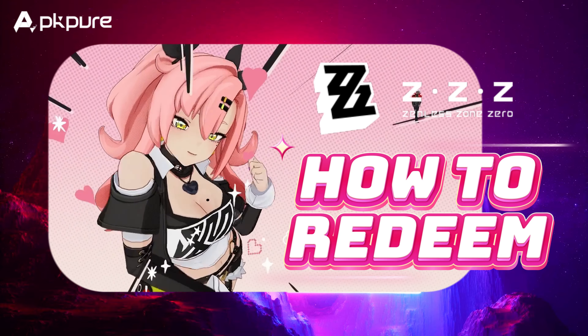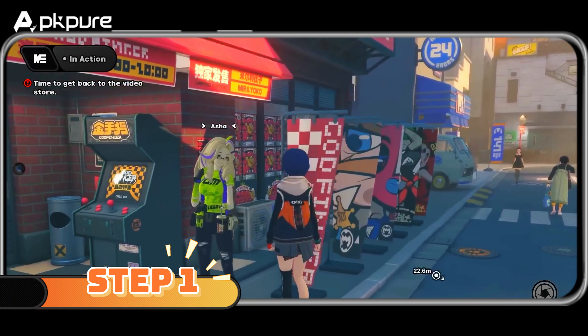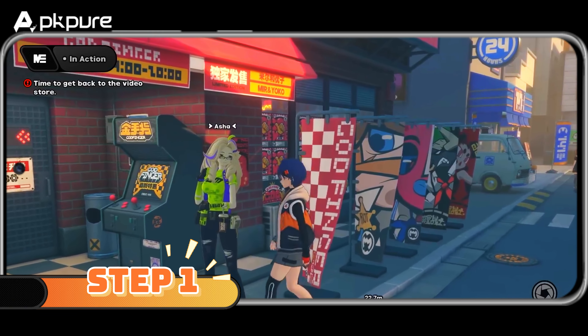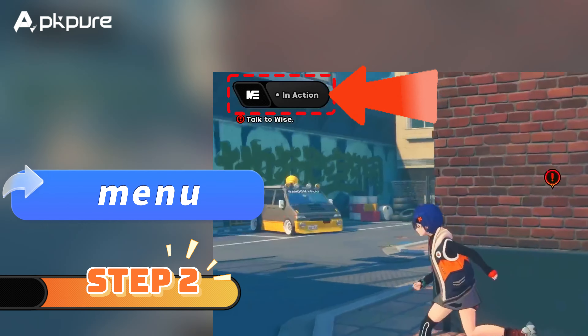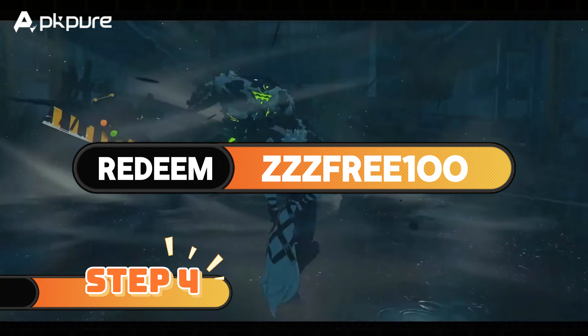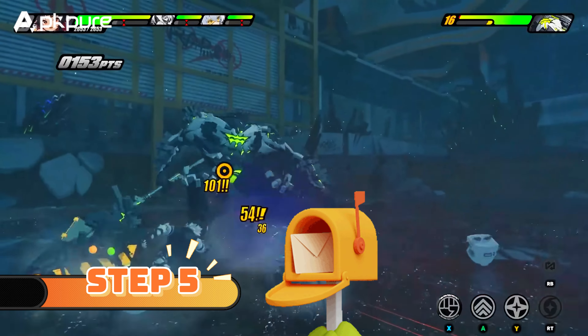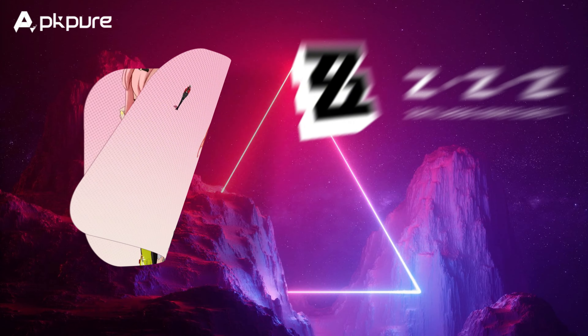How to redeem Zenless Zone Zero Codes. Now, let's walk through the process of redeeming those precious codes step by step. Step 1: Launch the game and complete the Business X Strangeness X Justness Prologue Mission. Step 2: Open the in-game menu. Step 3: Select More, then Redemption Code. Step 4: Enter the code and click Redeem. Step 5: Check your in-game mailbox to collect your rewards.